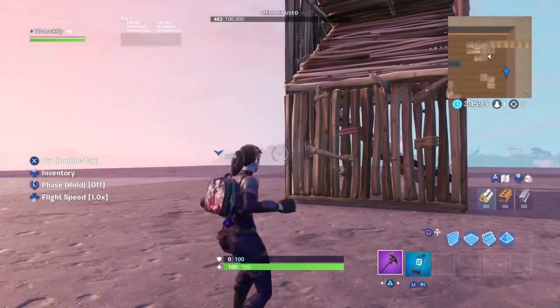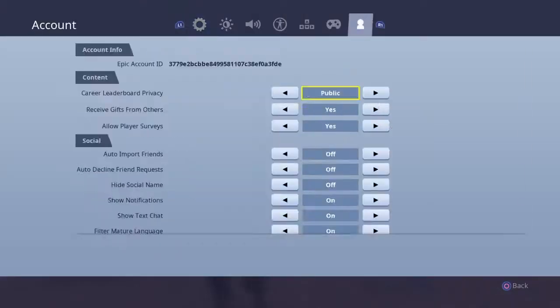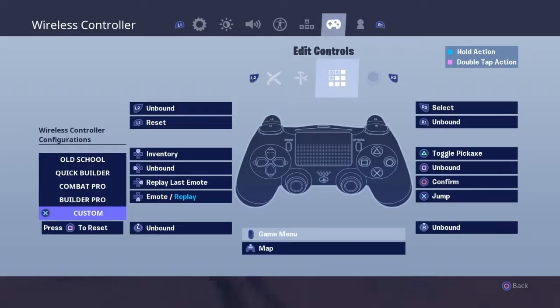Look at that — you can't tell me L1 is not good. To go pickaxe is still triangle. Whenever you need to switch back: confirm is circle, X is jump, et cetera. And that's pretty much it.